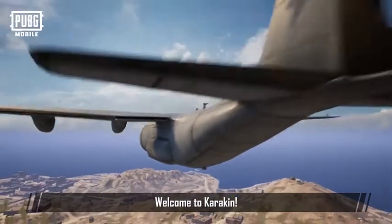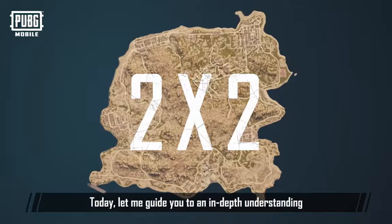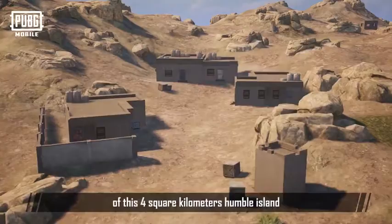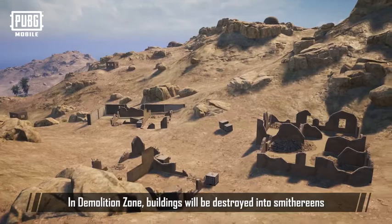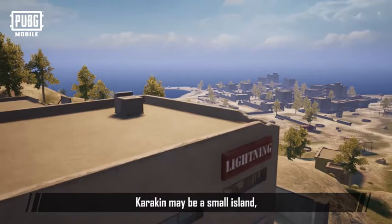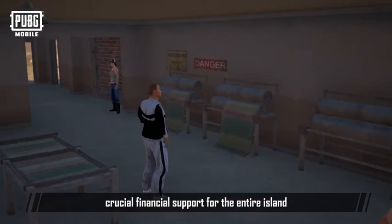Welcome to Karakin. Today let me guide you on an in-depth understanding of this four square kilometer humble island. Before stepping into Karakin, you may have already heard about the intimidating demolition zone. In demolition zones, buildings will be destroyed into smithereens, but rest assured that today's tour will be a safe one. Karakin might be a small island, but the textile industry works as a crucial financial support for the entire island.